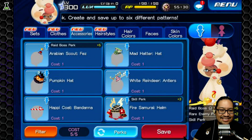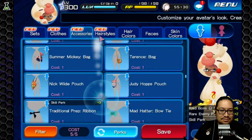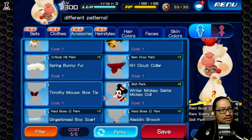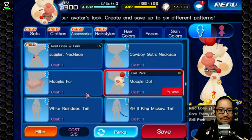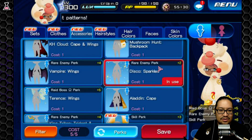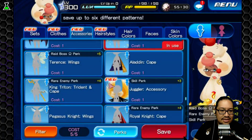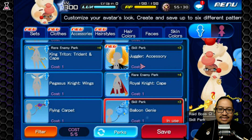Let's go to accessories and take a look. The juggler earrings give you a plus 10 raid boss perk — I may have to change my Raid Omega setup a little bit. There are the wings with the skill perk. Right now the juggler accessory has a plus 3 skill perk, and the genie balloon is something else. Let me check — it does count as the skill perk accessory.